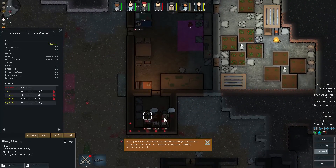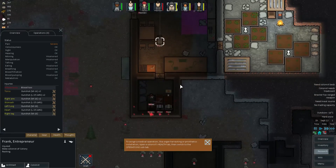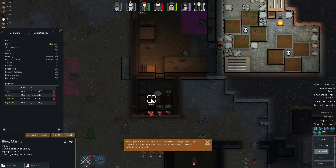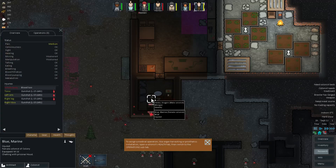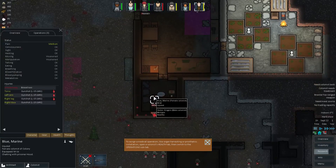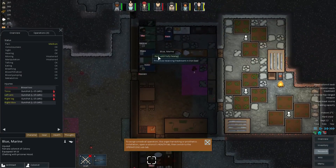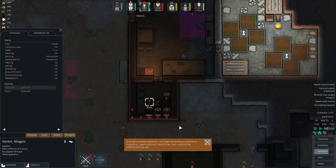These guys aren't though. Frank — let's get you in the hospital bed. We got Vector and Blue. Blue isn't doing too well either. Let's make his bed into a medical bed and get him to rest. Vector should be fine.